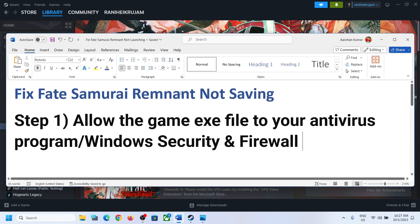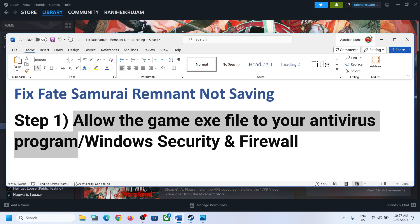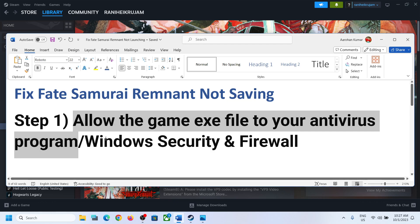The first step is to allow the game exe file to your antivirus program. If you have any third-party antivirus like Avast, Norton, Bitdefender, McAfee, Comodo, Trend Micro, or whichever antivirus program you have, make sure that you allow the game exe file to your antivirus program.